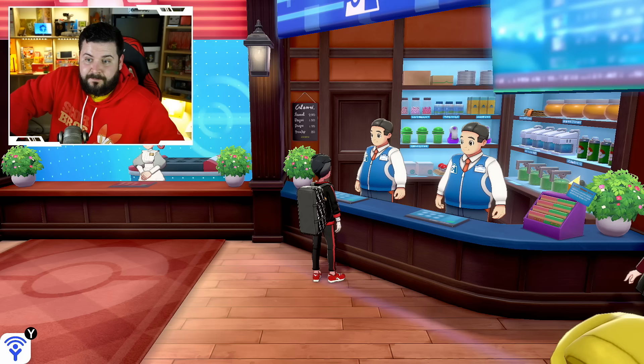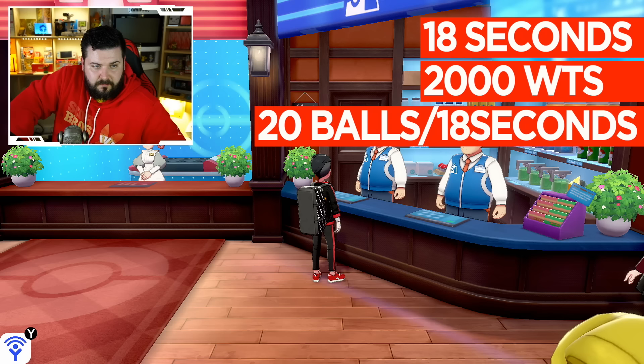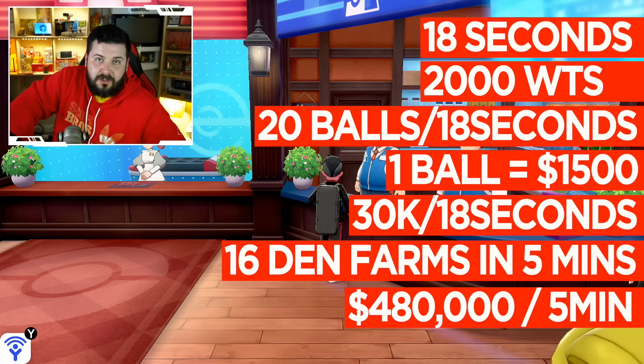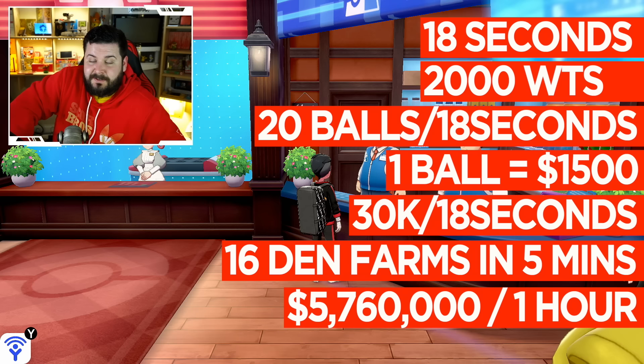I just made a million dollars. The math: it takes 18 seconds to get 2,000 watts. The price per luxury ball is 100 watts — I've heard some say 50, but after the November 21st server update they're 100. So for 2,000 watts you can buy 20 balls, and you sell them for 1,500 Poké dollars apiece. Every 18 seconds you make 30,000 quid. You can do that 16 times in 5 minutes, which is 480,000. Ten minutes, that's a million. One hour, 6 million dollars. This is the fastest you've ever been able to get money in a Pokemon game ever.